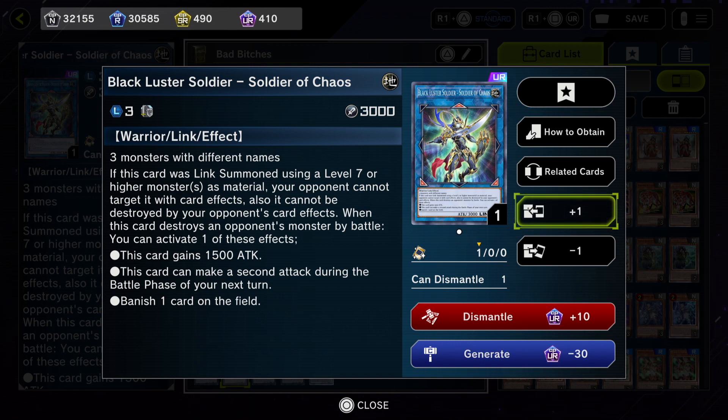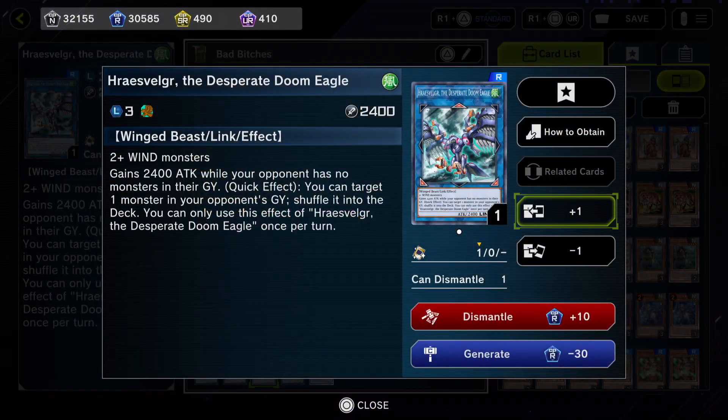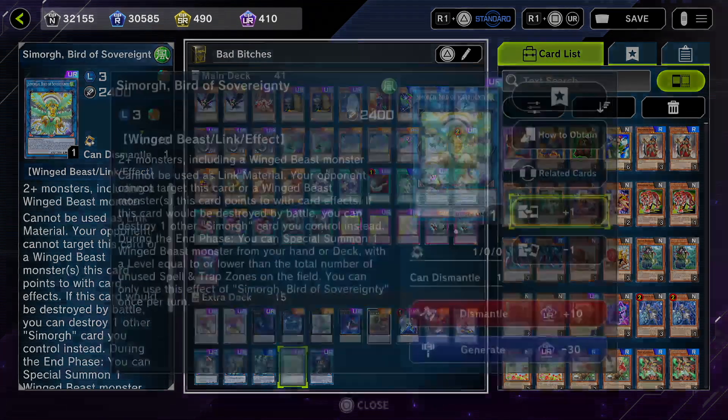Black Luster Soldier — I use it because it's a favorite card, and since we're running an anime-based deck I thought why not run this anime card? It's one of my favorite anime cards of all time. Doom Eagle — this card can also counter Tearlaments a little bit. Its quick effect lets you target one monster in your opponent's graveyard and shuffle it into the deck, so if they have Scheiren or any of those cards that activate in the graveyard to fusion summon, you can send it back into the deck before they activate the fusion effects — it can kind of help counter Tearlaments.